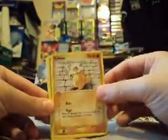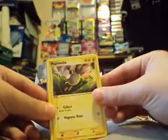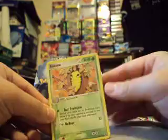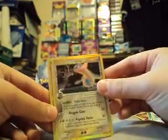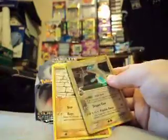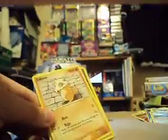So let's go with the Salamence. I destroyed this pack. It's got Cubone, Holon's Magnemite, Magnemite, Bagon, Bagon Meowth, Holon Ruins, Pachiursu, Latios Reverse, and a Salamence Holo. So there's another Holo and a Reverse Holo.